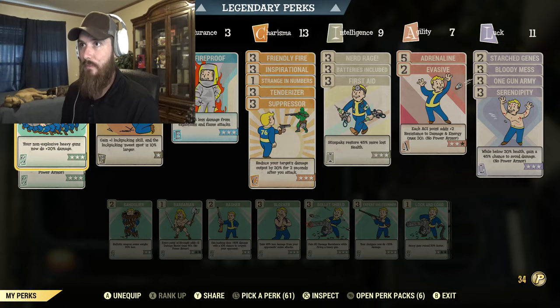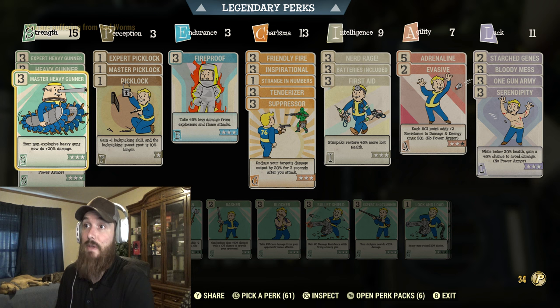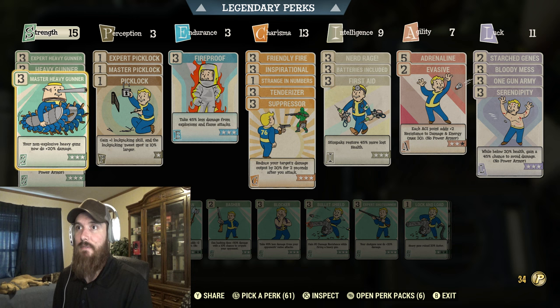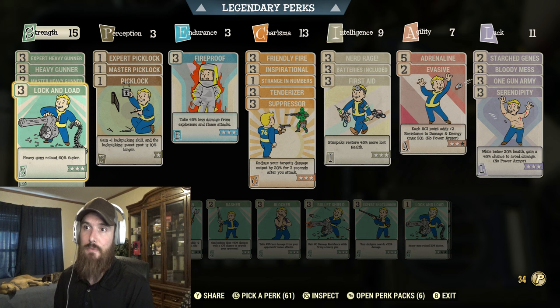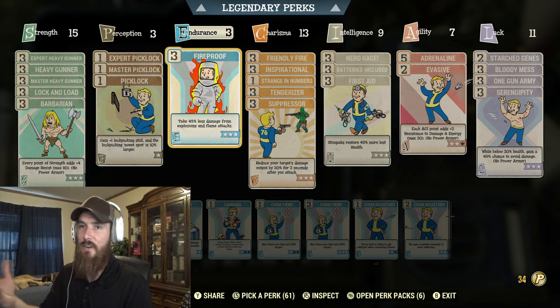Here's the build I'm rocking — of course this build could be better. If you have suggestions, feel free to drop them in the comments and I might make a dedicated guide build video for this weapon. I have 15 in Strength with all the heavy gunner perk cards, Lock and Load to make heavy guns reload faster, and Barbarian. For Perception I got 3 with the lockpicking skills. For Endurance I got 3 with Fireproof, which makes it so I take less damage from explosions and flame attacks.